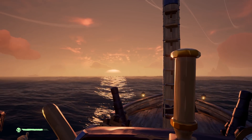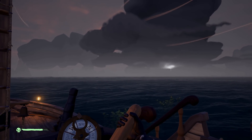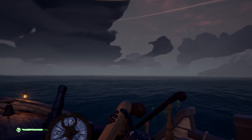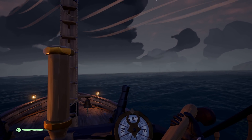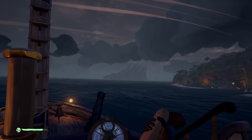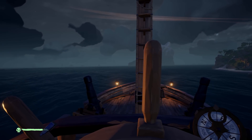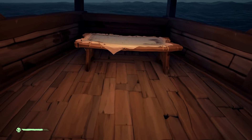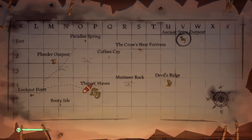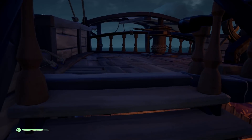Let's go take our gunpowder back to Ancient Spire Outpost. We're going to need to head northeast - it's just going to take us somewhat close to the storm. That's okay, the wind seems to be pushing it away from us. So that's our heading - sort of east to northeast but just slightly.